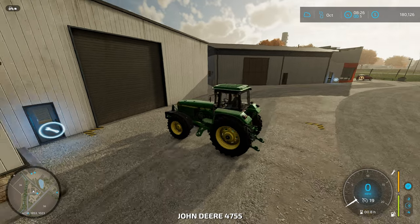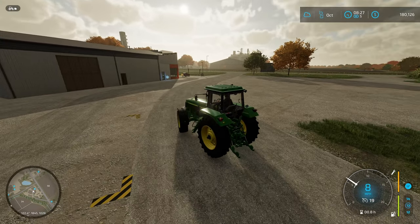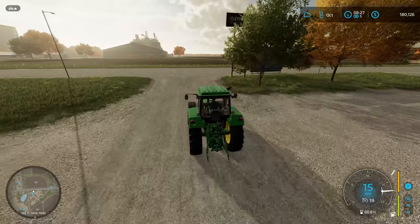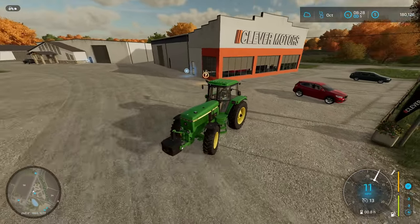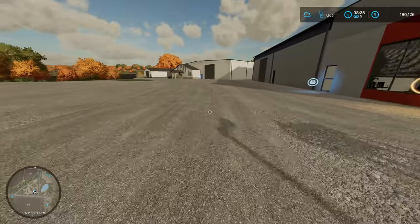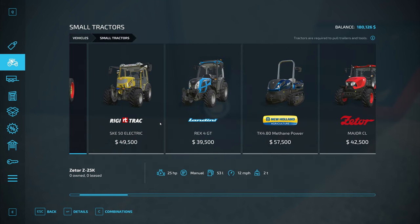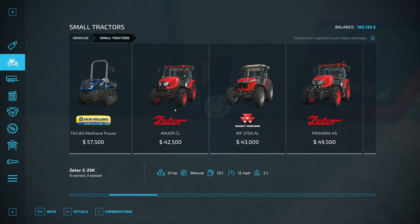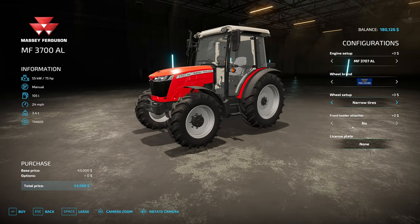Since our tractor doesn't have narrow tires, we're going to leave our fields fertilized as they are and know better for next time. We're right here at the store, so it's a good time to go over leasing. Let's lease a tractor — something small, not too expensive, not a lot of work needed. This Massey Ferguson has narrow tires available — there we go, narrow tires.